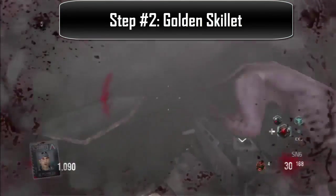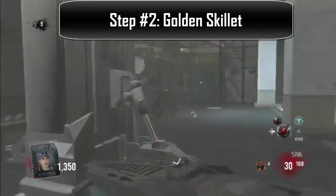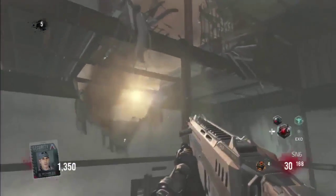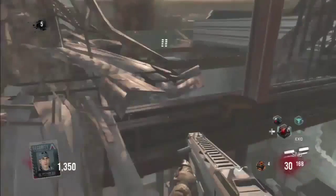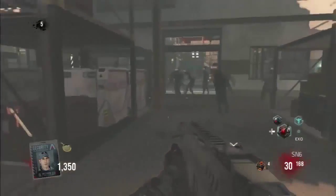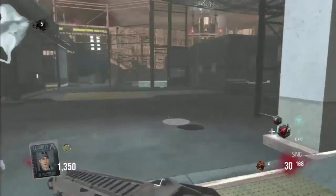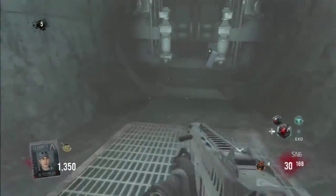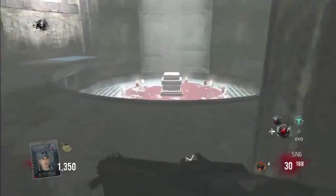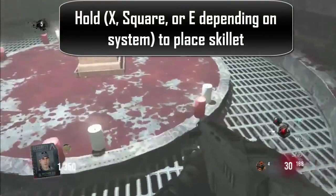At step two, you're going to need to find a golden skillet. This is really easy to find - it's located in the building where you spawn. You just need an exosuit, double jump, and then grab it with your reload button. It only spawns in one spot, so there's no difference in spawning. After you grab the skillet, you're going to place it on the altar, and this will lead you on to the next step.